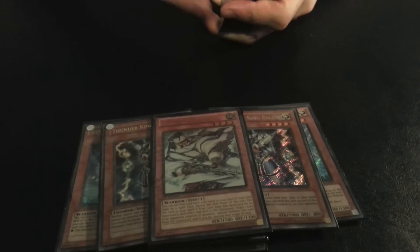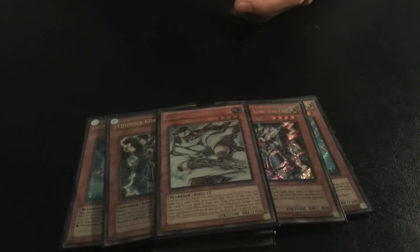You can bluff with an Alias summon and they'll think you have Gemini Spark, MST it, and you'll get a free card pop. Plus it's a Warrior, which is nice. That's it for the monster lineup — only nine monsters.